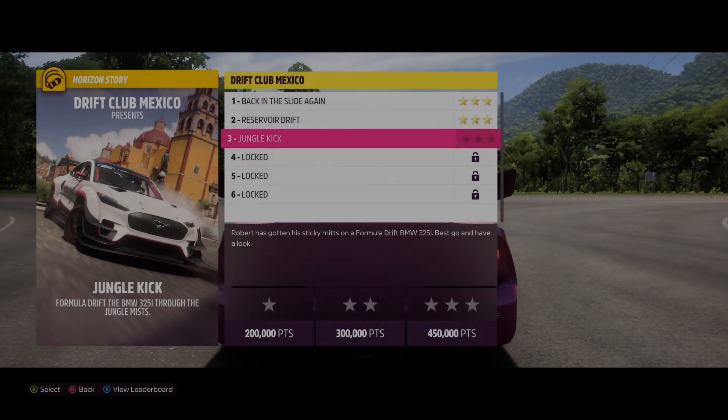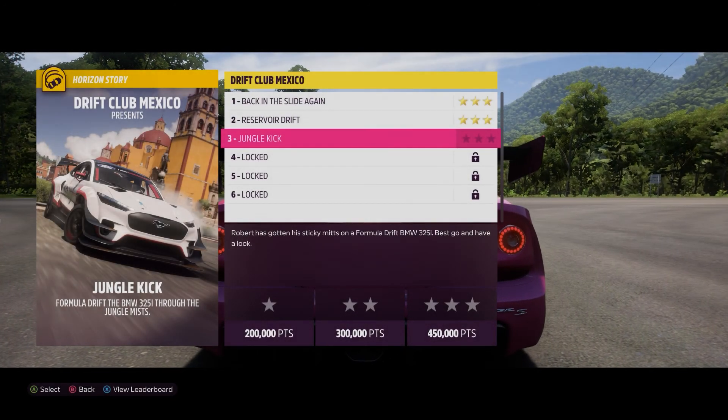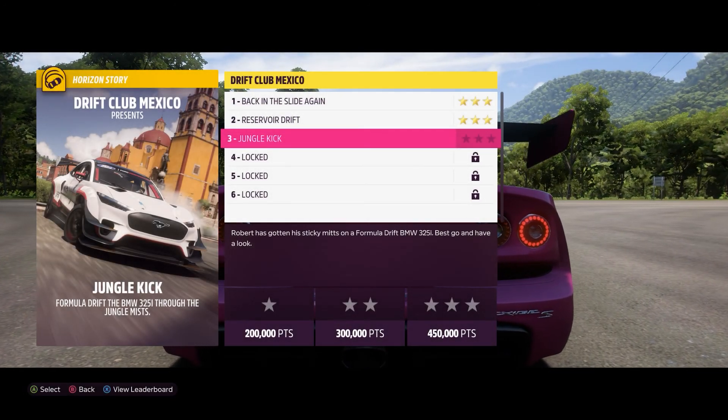Hey everybody, this is chapter 3 of Drift Club Mexico. We need 450,000 points to get 3 stars.